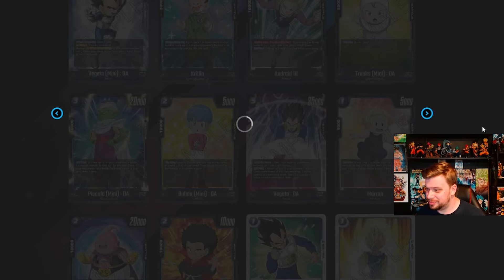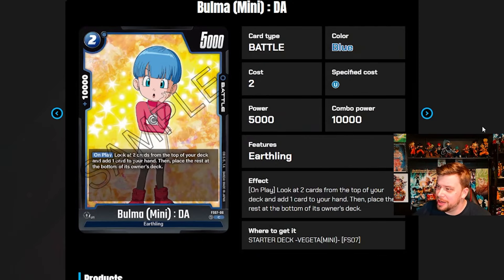Next we have Bulma Mini — a two-cost 5k body with 10k combo power. On play, look at the top two cards of your deck, add one to your hand, and place the rest at the bottom. So you're essentially scrying — draw two, keep one, bottom-deck one. The stat line is really bad. A two-cost 5k body won't last on the board, especially against red. It does help set up your next couple of plays though, which is interesting.